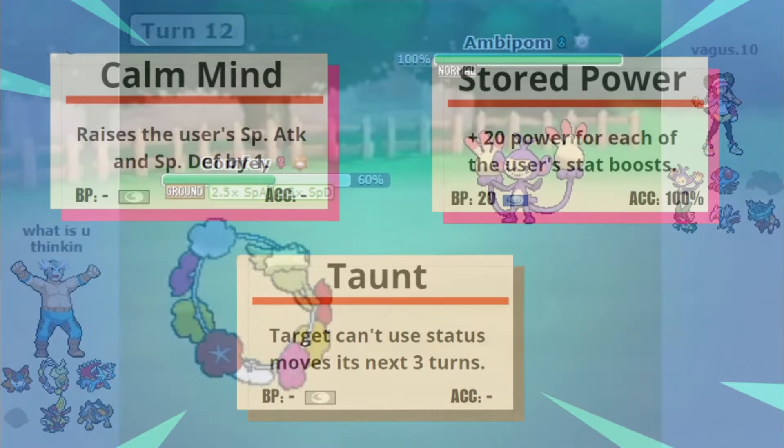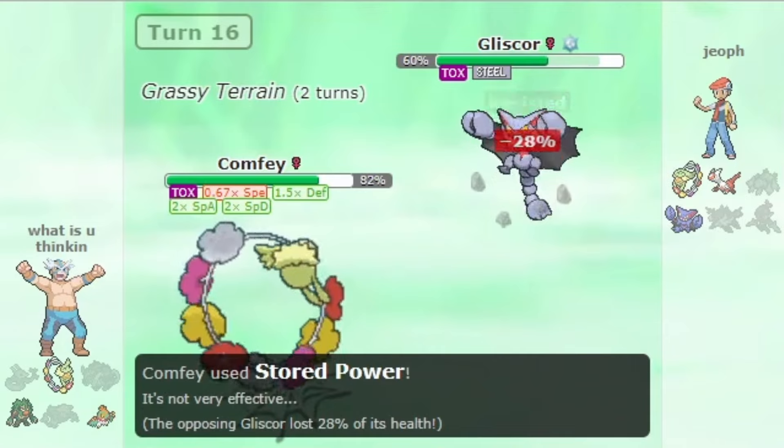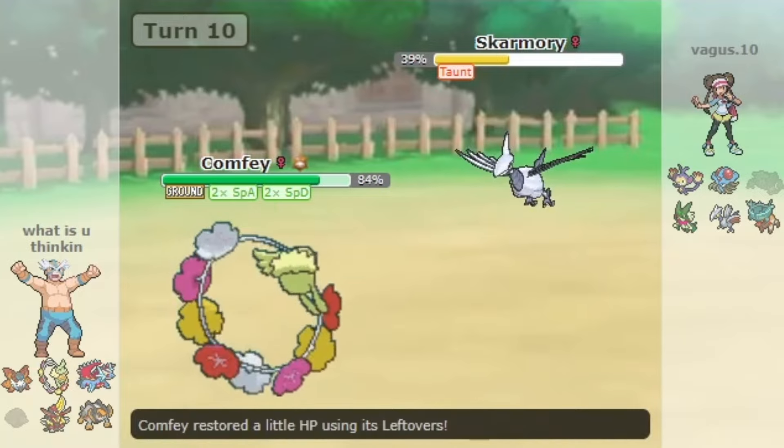Other notable moves that Comfey has access to are Calm Mind, Stored Power, and Taunt. With the Calm Mind plus Stored Power combo, it can quickly turn into a dangerous setup sweeper with insane amounts of healing.